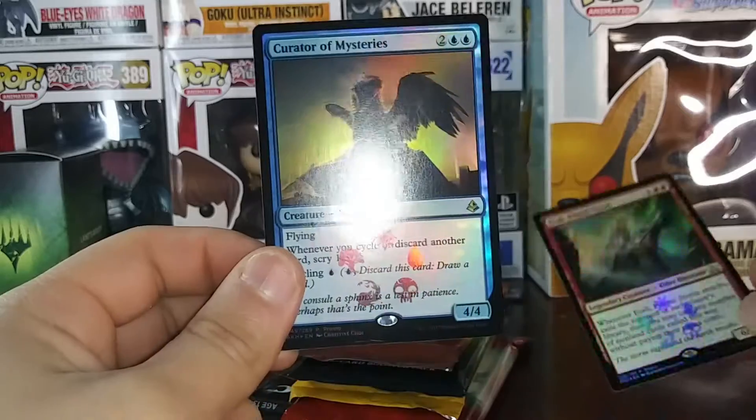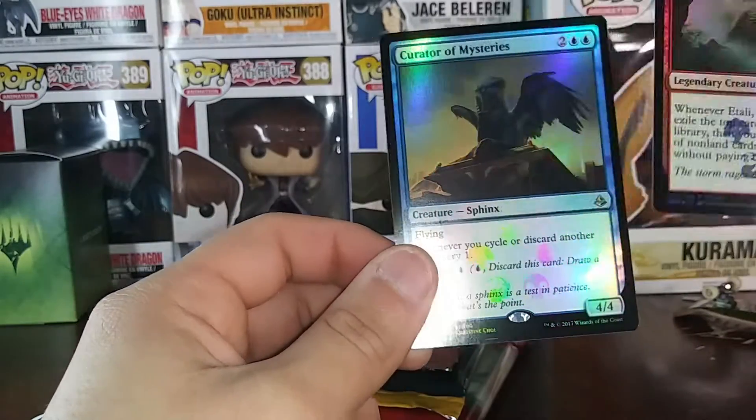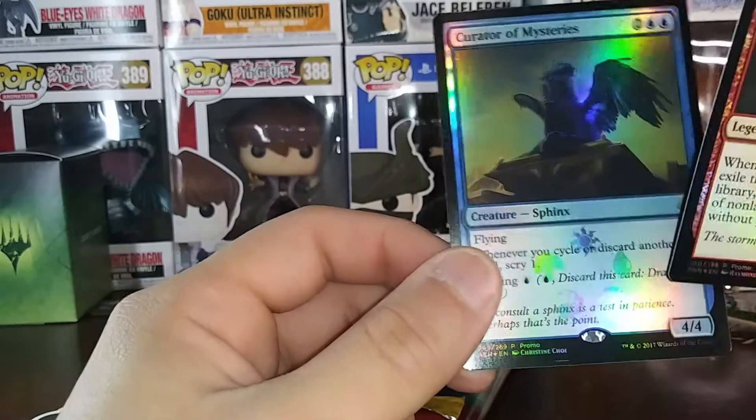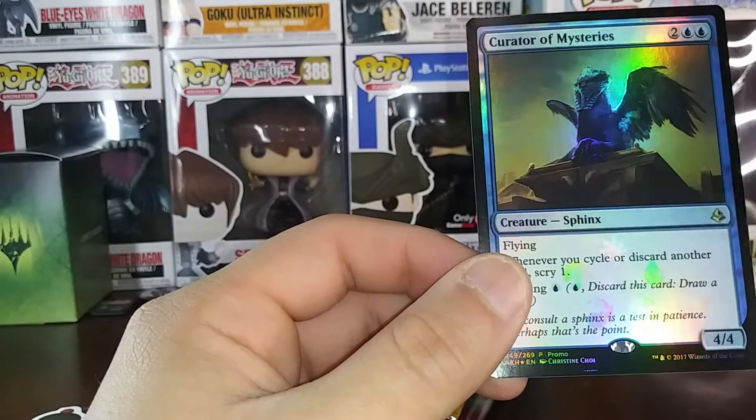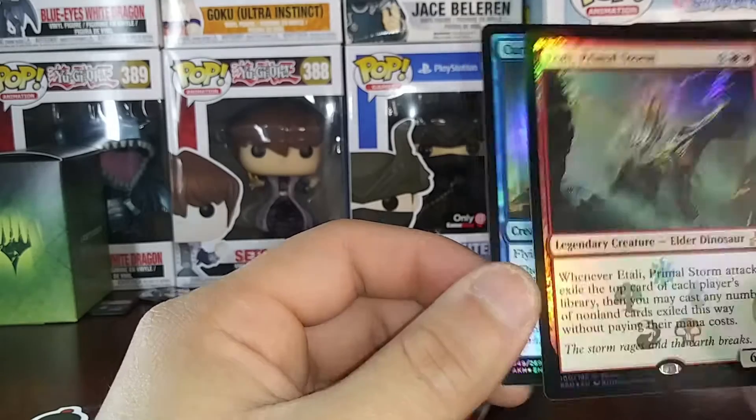Y'all see that? Oh that's cool — you see the little mana symbols? So the skull will obviously be black, the water blue, sun white, tree green, and fire red.